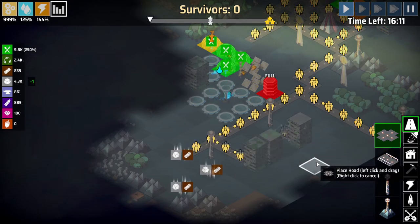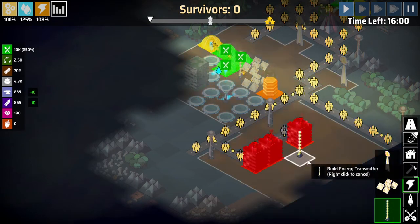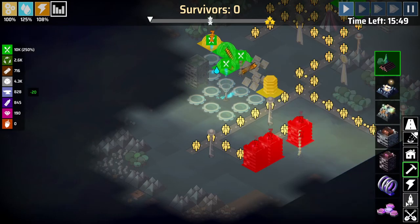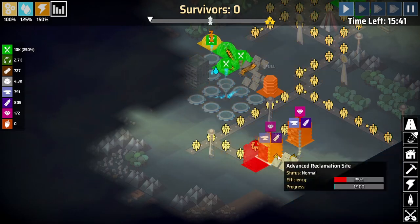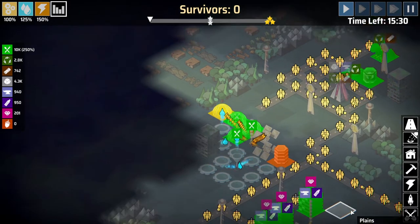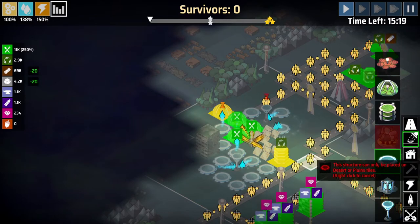So what I'd like to do is turn these apartments into reclamation — advanced reclamation. These are going to give us minerals and we're going to need power for that. So we're going to place down another solar panel. The reclamation sites only need 10 energy each, so we only need one solar panel and that's going to provide enough for all of this. You know, we could just get rid of a bit of this water here since it's not actually serving anything, and then just build over here.